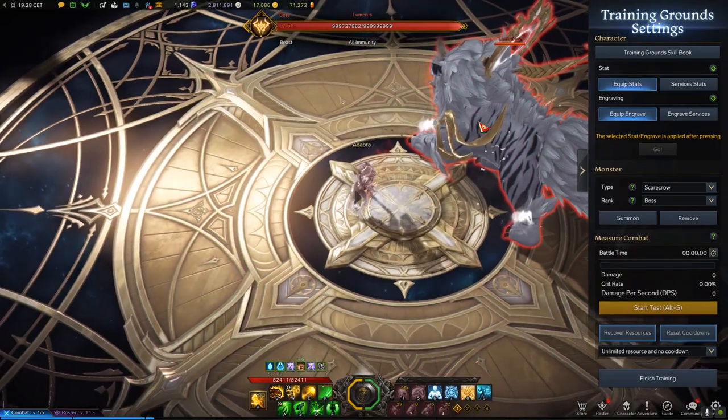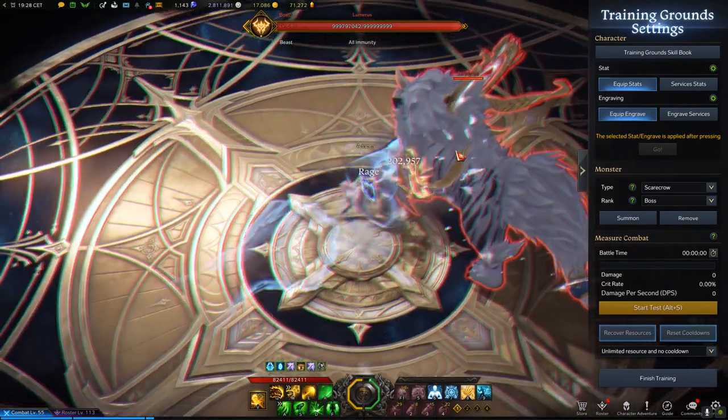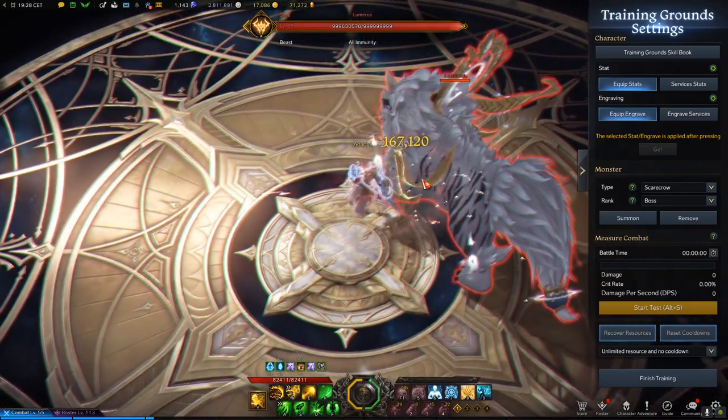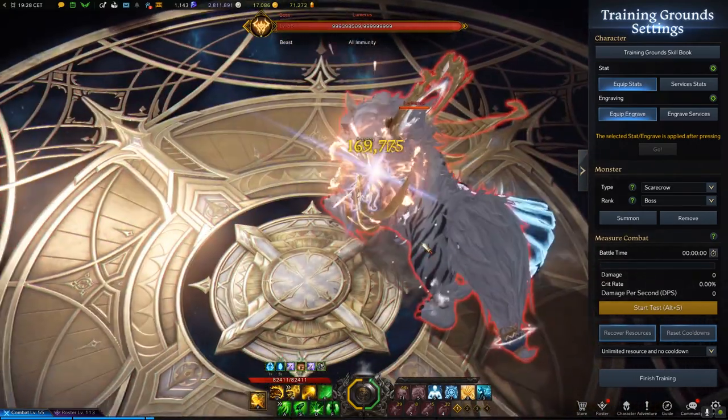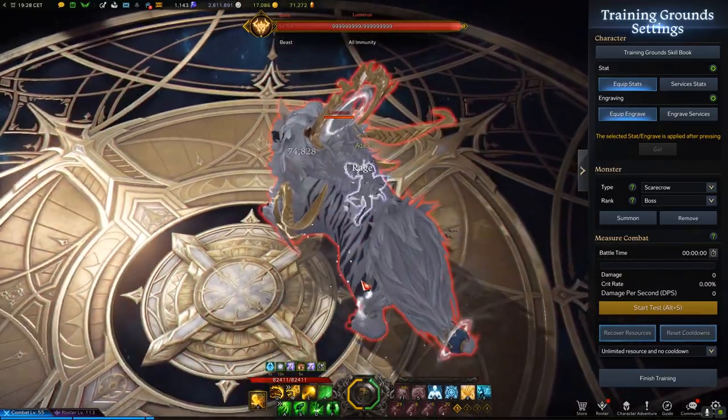One extra tip: if you want to spam the same skill multiple times, you should always move between them. This is the quickest I can spam without moving, and this is how I can spam with moving and cancelling the animation.